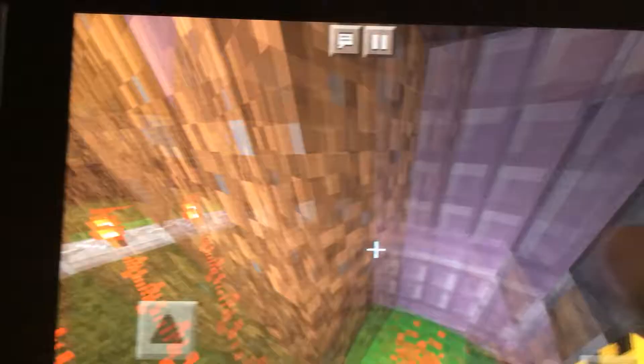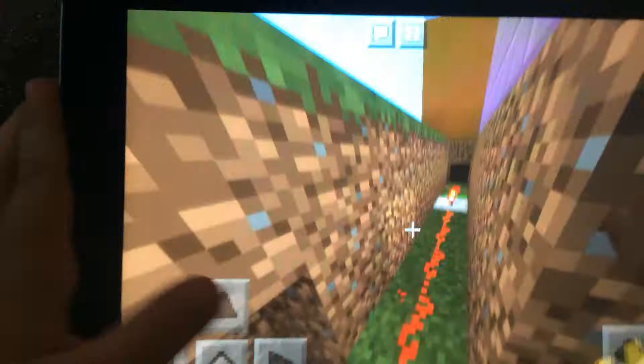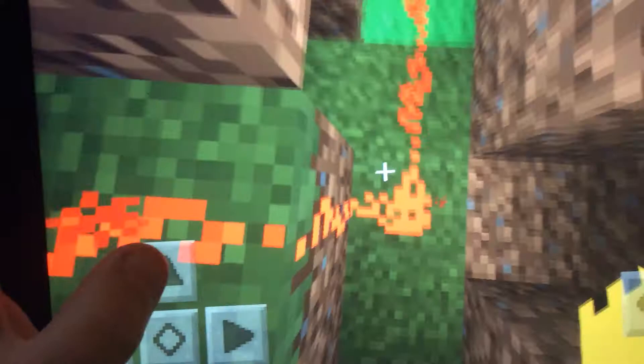So here I've done a little house. Let's go back to the arcade — I'm just gonna show you how I've done this. It does look very confusing, doesn't it? What you have to do is you have the redstone from here down to this block, or you can go up, so you have the level so you can switch it on and off.